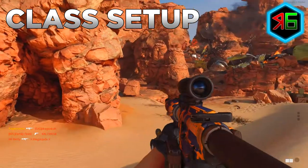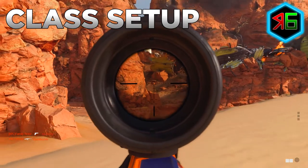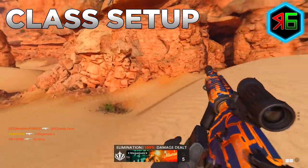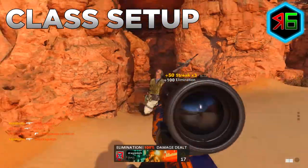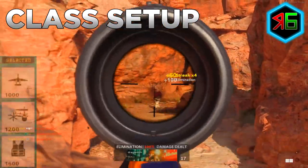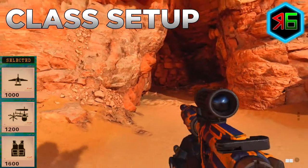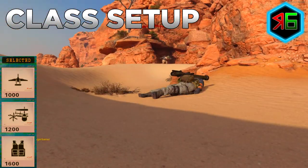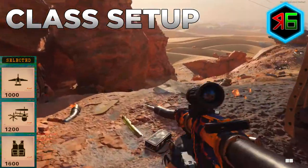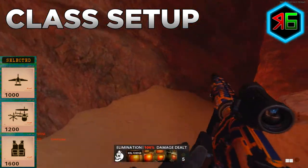For the wildcard, I've put on Perk Greed, which lets you equip an extra perk from each category — six perks instead of three — but you can swap this for another wildcard if you prefer. For scorestreaks, use the Spy Plane, Counter Spy Plane, and Armor. These are tactical scorestreaks that help you find enemies indirectly but don't get kills directly, so they won't take away from your headshot progress.